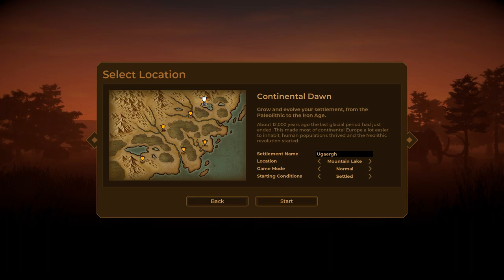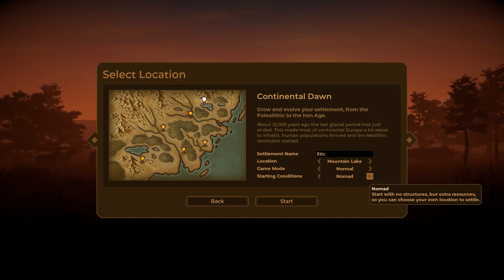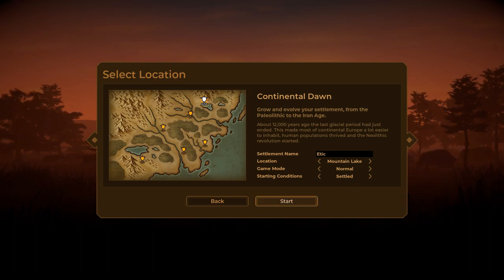One thing I did in the last season that I want to do again is something I like to call ethical hunting, and I'll get further into that as we get into the game. In honor of that, I'm going to call our settlement 'Eti' for ethics. Game mode will be normal. Starting conditions can be changed — settled or nomad start with no structures but extra resources so you can choose your own location. I'm going to start with settled, so let's begin.